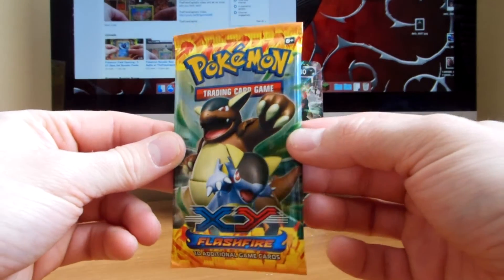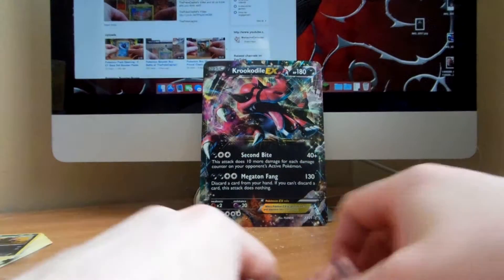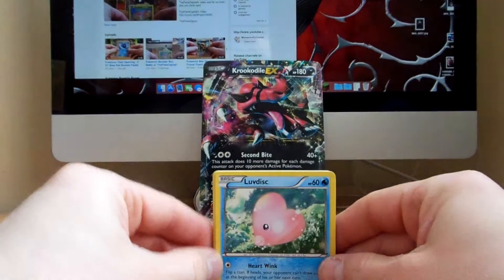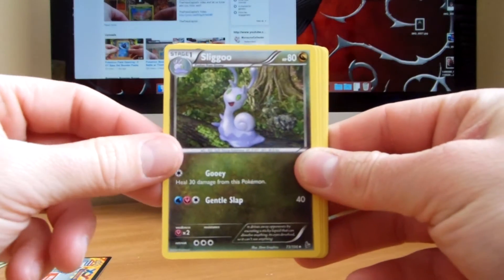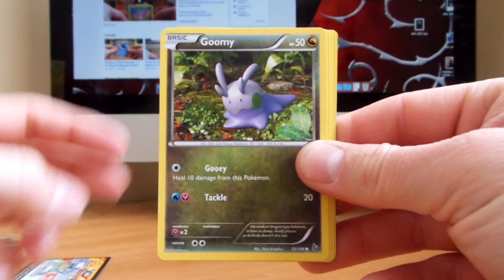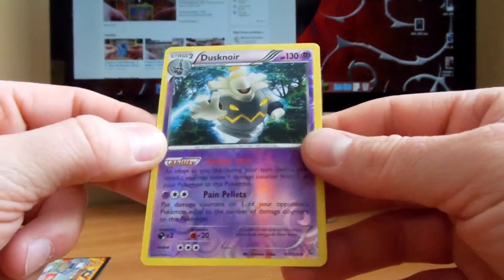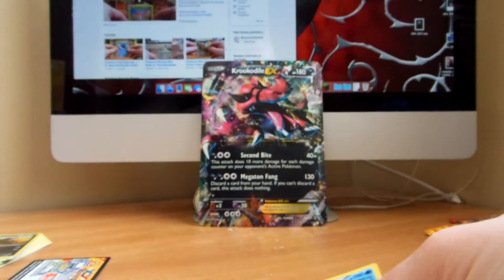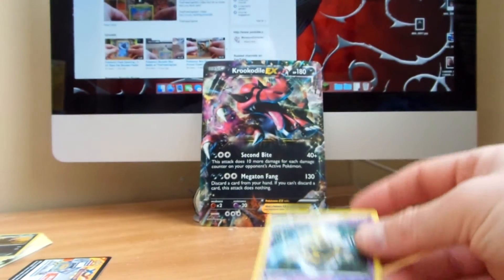Alright, Mega Kangaskhan — give us something good. How about a nice full art? That would be pretty good. And we'll start with Love Disk, Lissandre, Slugoo, Burgemite, Rosalia, Goomy, Caterpie, Geodude. There's a nice Reverse Rare — Dusknoor — and a Hollow Milotic. Very nice. Great way to end it with a nice Reverse Rare and a Hollow.